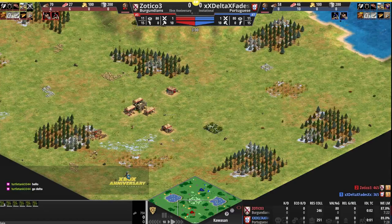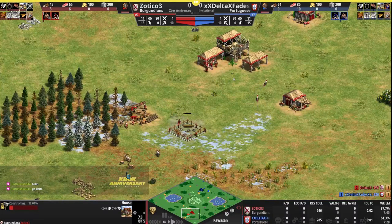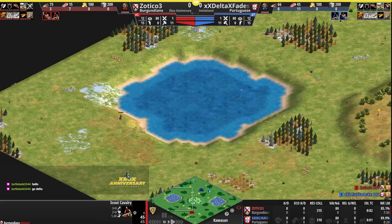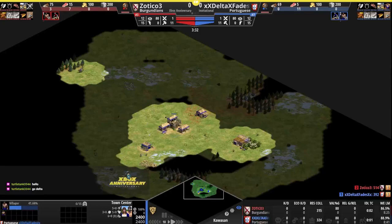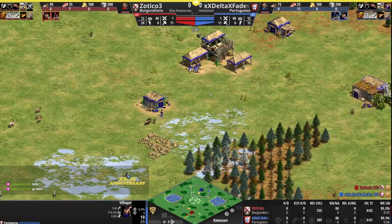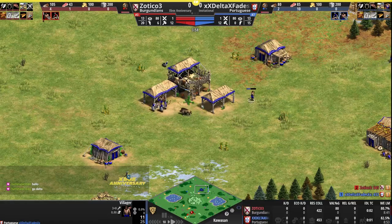Getting into the second series, going to be on hybrid maps. Zotico headed over to wood and already out scouting the shorelines, taking a lap around the western lake. Delta has just scouted at home and has not gone to investigate the lakes yet. He's going to bring in his boar, and almost takes a third shot there — going to lose some HP on the way back, but the villager is going to make it to the TC. Not going to go down, and the boar comes in.